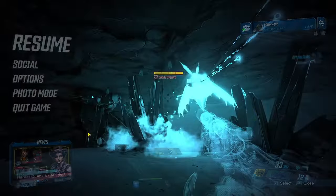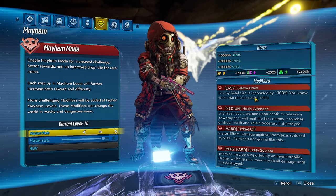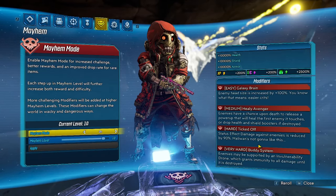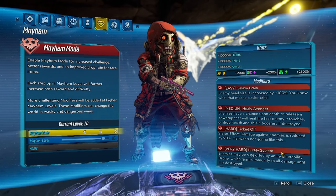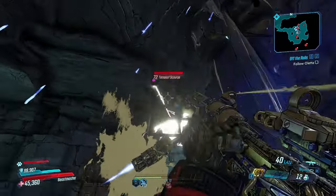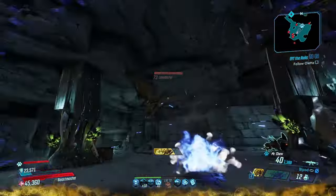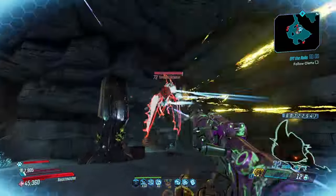For the first time I got a buff buddy. If you guys want to see my Mayhem modifiers — I think these ones are probably the best, the easiest ones. Galaxy Brain: for Flak as I'm trying to do more damage, it's really nice to be able to crit things easier when I don't have Fade Away open. Healing Avenger: extremely easy one. Ticked Off: super good because status effect damage doesn't really matter for me at all. And Buddy System: the only thing annoying about it is enemies can be hard to tag, but it's insanely good because enemies don't get that much from just getting a temporary immunity. I'll ping him so I can see him easier — that's a much better idea.